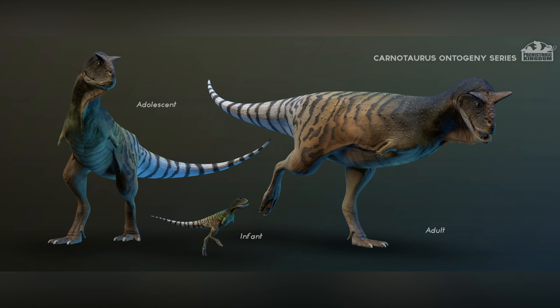Carnotaurus — what a dinosaur, I really love these. This is kind of funny — I guess it's just because these are concept art — but what is going on with those hands? They just look like little wee stumps. I appreciate this is concept art and not what the final rigs will look like, but it does make me chuckle. Also the infant doesn't have the famous horns which make it a Carnotaurus.